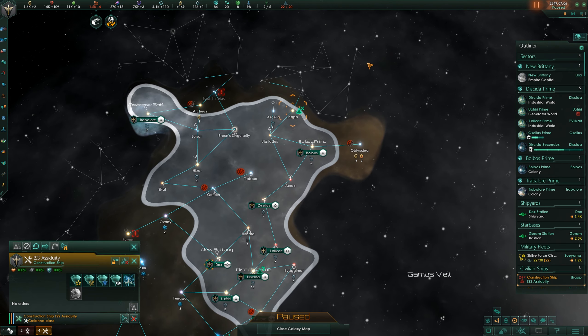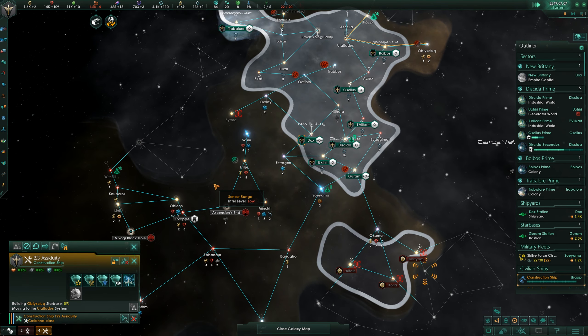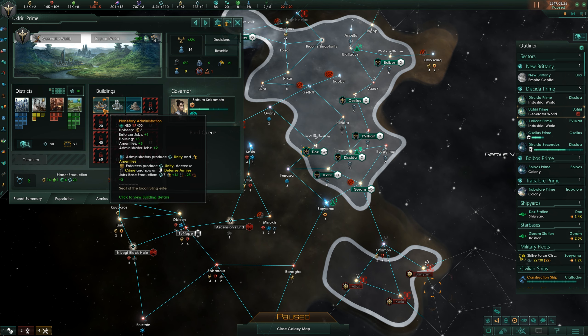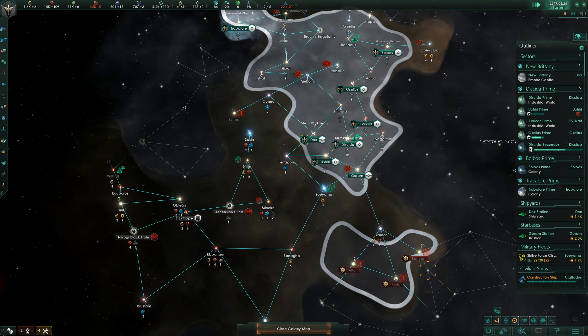Construction ship, you are good. Swing out this way and build a starbase over there — we'll just keep on keeping on. Got some unemployed pops. Don't really need the minerals — let's get some housing. We've got lots of farming stuff here; go ahead and focus a little bit on that.